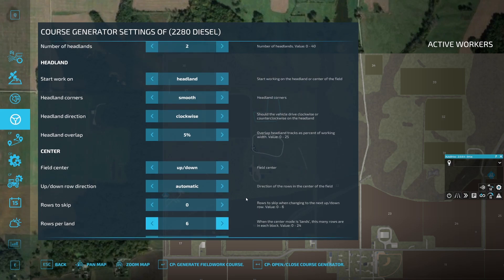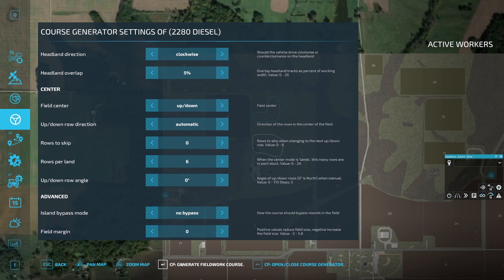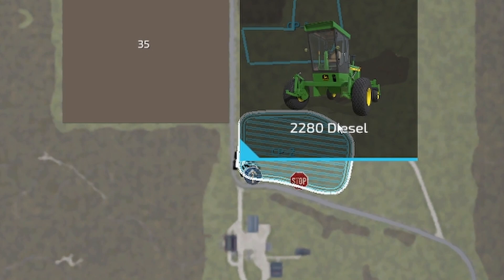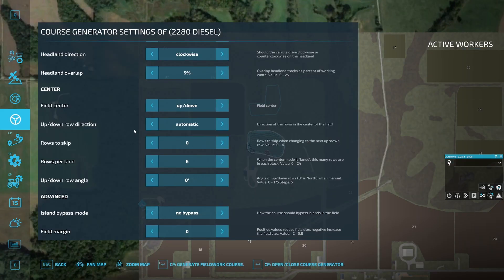Once those course generator settings are to your satisfaction you can hit 'generate a course,' and on a simple field it comes up pretty quickly. Those lines are the course. In this particular case we don't need to change it, but if we weren't happy we could go back in and change the row direction or other settings and ask it to generate another course. On this occasion I think we're pretty happy with that.